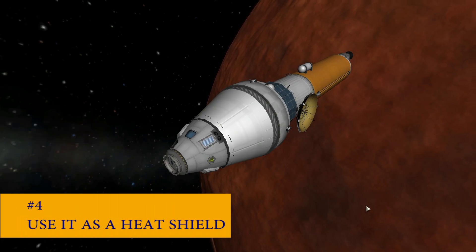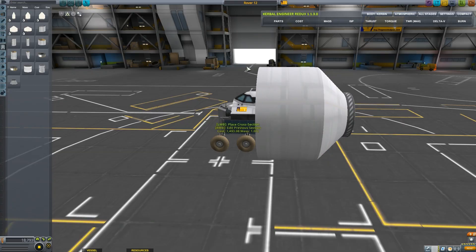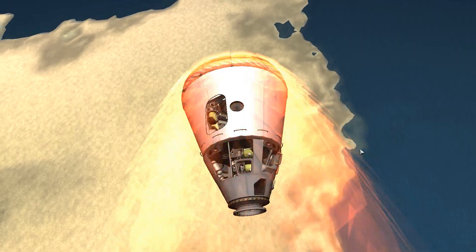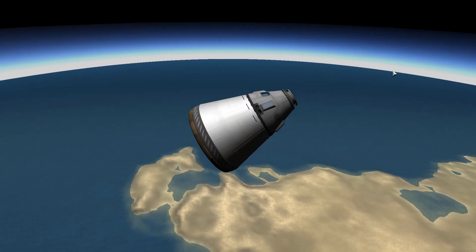Number four: use it as a heat shield. Fairings can take a tremendous amount of heat before exploding. This makes them extremely useful for creating heat resistant shells for landing craft. You can also affix a heat shield to the base of the fairing and create all sorts of interesting aeroshells and large capsules.